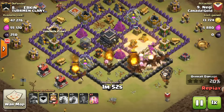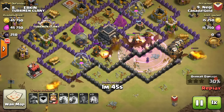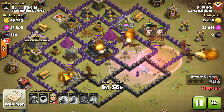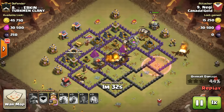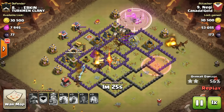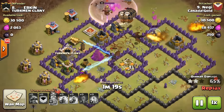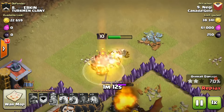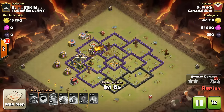With the rage spell active, they're now destroying buildings. One air defense is gone and the second is going down - both air defenses are now gone. With all three defenses down, we got the Town Hall too, so it's already two stars at 54 percent. It's just cleanup left like the previous attack. There's a king versus queen battle and the attacking king wins. We still have those balloons from the clan castle taking down nearby defenses.